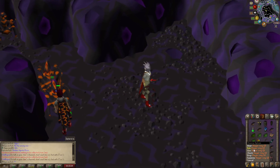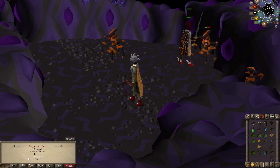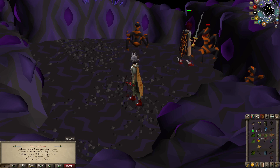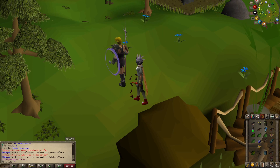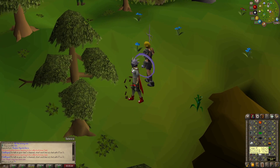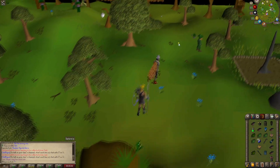This was a pretty good abby demon task. I got three superiors and a whole totem, which leaves me at around 26 or 27 totems now — at some point I'm gonna have to do those. I also just found out about the ash sanctifier. I don't know why I didn't grab it — I've been missing out on a crazy amount of prayer XP.